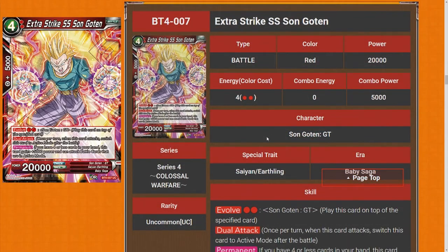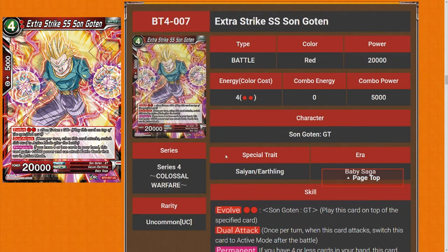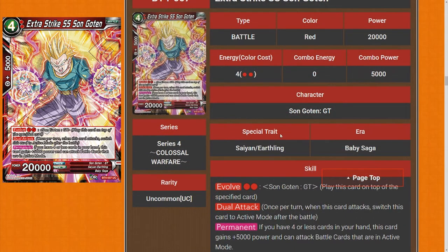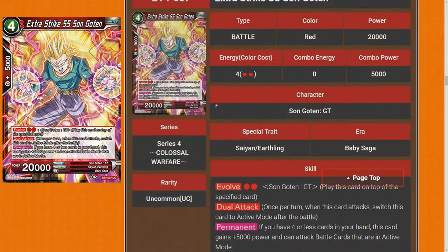Next we have Extra Strike Super Saiyan Son Goten. It's not searchable with all the old Goten cards, but that's still okay — there are a few cards that can search Goten. It's Dual Attack at 20k, and if you have four or less cards in hand this card gains 5k power and can attack battle cards in active mode. There was another Goten that was a four-drop at 15k — this just overrides it. It's a 25k Dual Attack, so it can pipe one thing down and potentially swing face. I'll rate this four stars — I'll actually be playing this in a few builds I've been writing up, at three copies. It's not better than Jiren though.